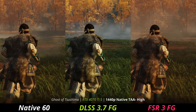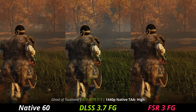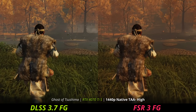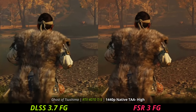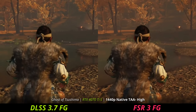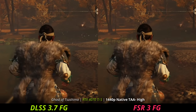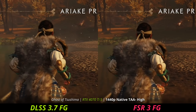You can see the frame generation is definitely working — we're getting more frames. I'm going to take out the native image and zoom in, so we're just on DLSS frame generation on the left and FSR frame generation on the right. Guys, I can't tell a major difference — this is slowed down to 25% speed and I'm like, where is the major difference? I will say the DLSS one looks a little bit smoother.